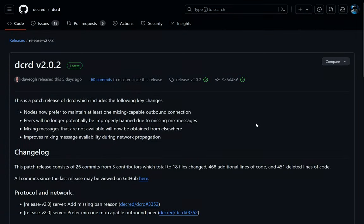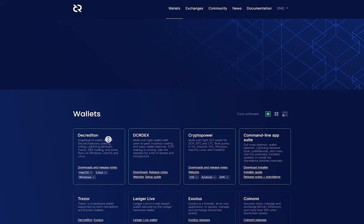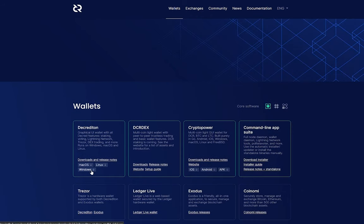Keep in mind, if you do not upgrade to Decred version 2, you will not be able to mix or buy mixed tickets. So upgrade as soon as possible to be a part of one of the most decentralized cryptocurrencies in existence. Upgrade by downloading the new version of Decrediton or whatever wallet software you normally use.